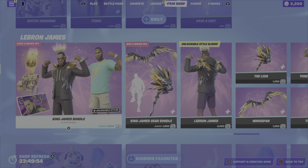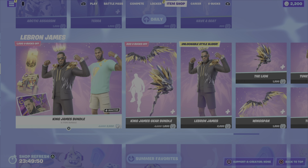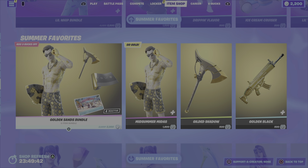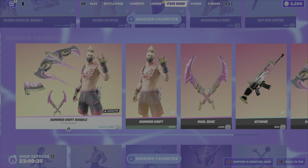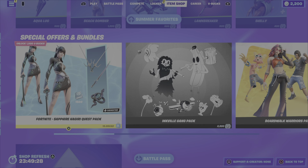That is it for new items in tonight's shop. From previous evenings we still have the LeBron James bundles and items, the Summer Favorites, Lil Whip newly added from last night's shop, Midsummer Midas, Scuba Crystal, Summer Drift, Boardwalk Ruby, Beach Jewels, Beach Brutus, Beach Bomber, and King Flamingo — lots of great summer outfits. The Sapphire Hajiri Quest Pack also came out last night; there are actually three really cool and fairly recent packs available.